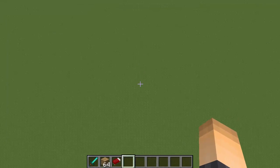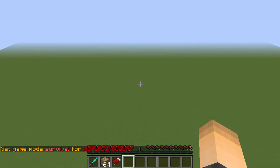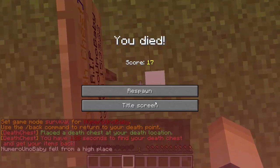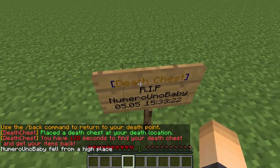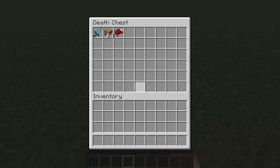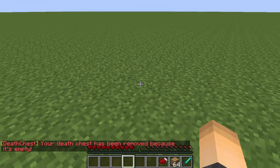Back in Minecraft, I'm going to create a death chest by dying from fall damage, so I'm flying up high to get enough fall damage. And there we go — it created the death chest tombstone, which is a sign you can right-click to get all your stuff. It says your name, 'rest in peace,' the date and the time you died. We have all our stuff here, just like that, and then it goes away.